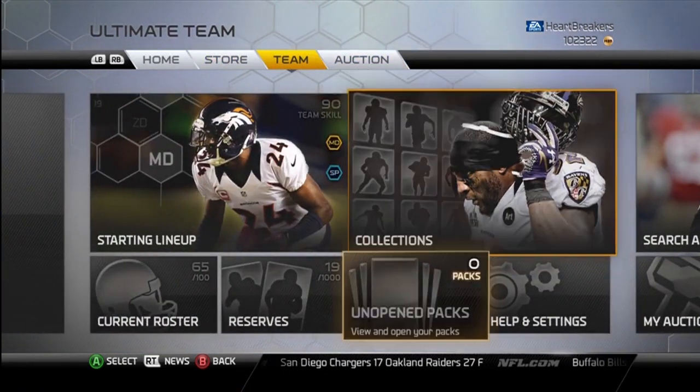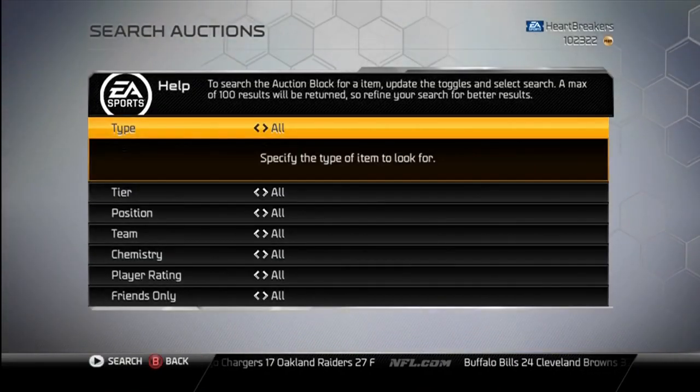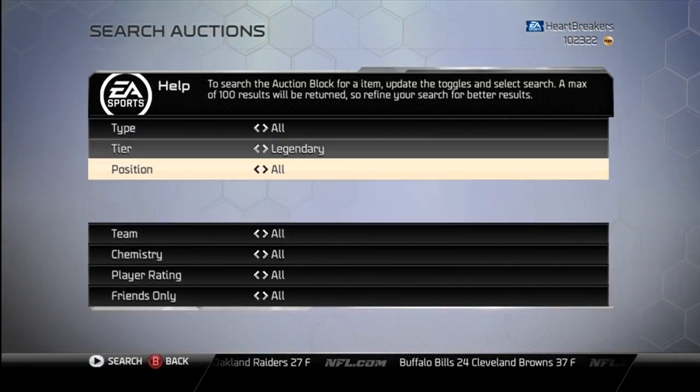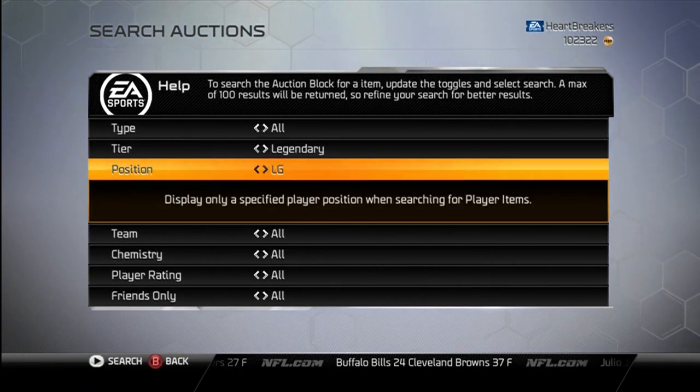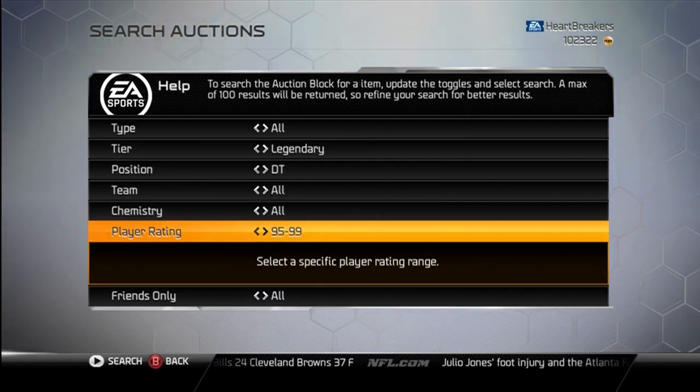If you have any offers — like cards or coins — just let me know. Also, they came out with the Warren Sapp, which I really want. But I really think I need to save my coins until the VIT comes out. Whether it comes out on this gen or next, it doesn't really matter.